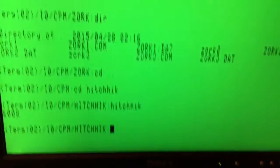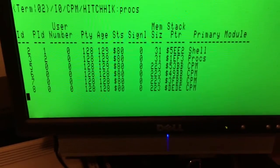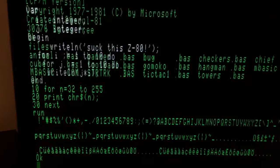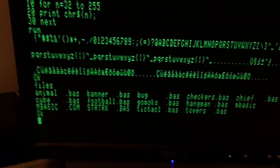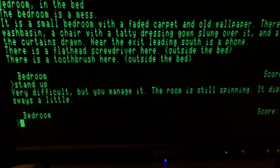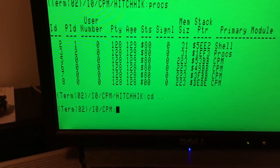There you go. Memory is 144 — we still have memory. We have four CPM applications running: WordStar, Turbo Pascal, BASIC, and Hitchhiker's Guide. You can see it gets slower as we open more and more applications — that's normal. Maybe we can try opening more.